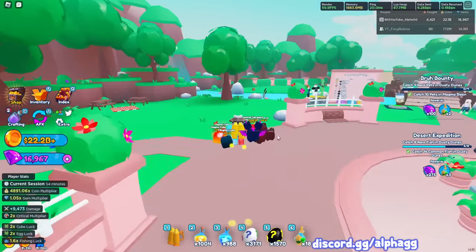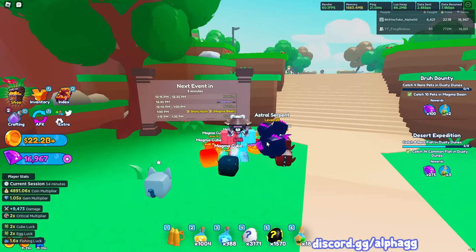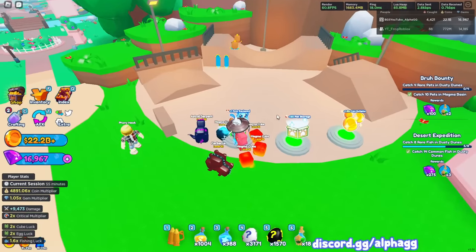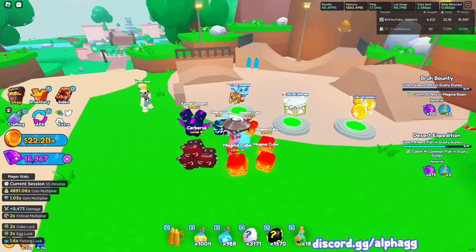First things first - there's a red button right here in spawn. If you hit it, it opens up this ladder, and if you go up the ladder there's a little chest. That's the first little secret thing you get at the beginning of the game - it gives you some free stuff. Also, on this board before you go into the second area, it shows all the upcoming events so you can check what's coming up right here in spawn.